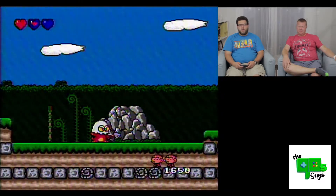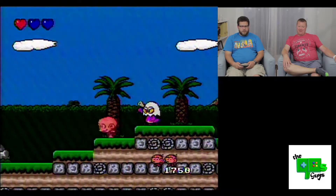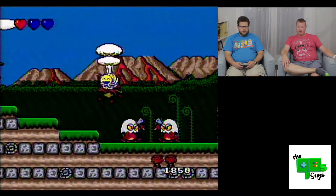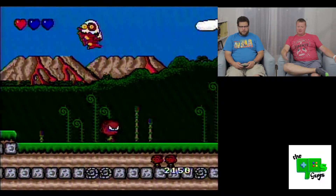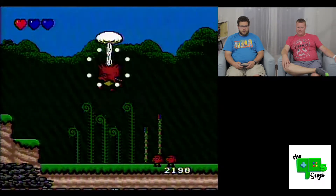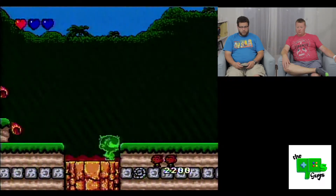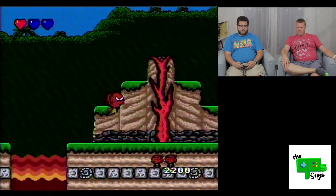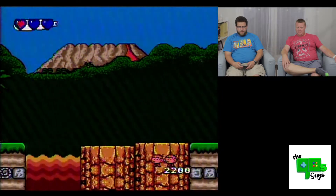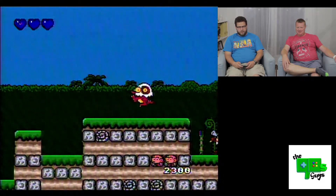The smiley faces — I think those are points, I see your points going up every time you get one. I don't think it's health. Now you're going super insane with all your little smiley faces — it's like your star in Super Mario! More meats, uh-oh, all the smileys — one of those invincible modes. Now I'm Blue Bonk. Not inherently difficult once you've figured it out.